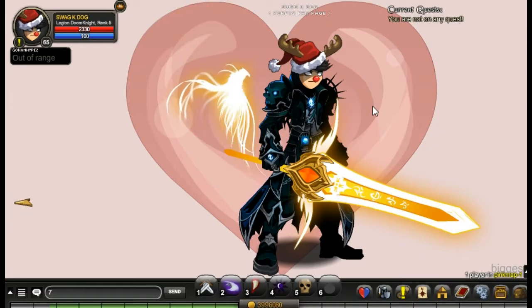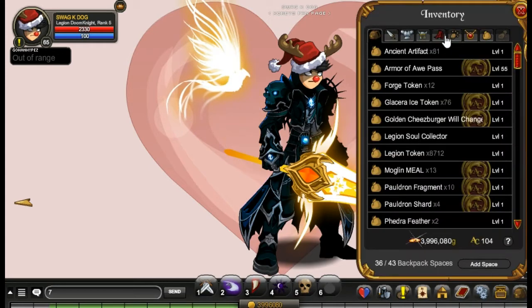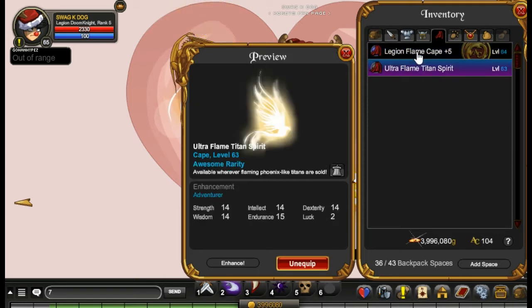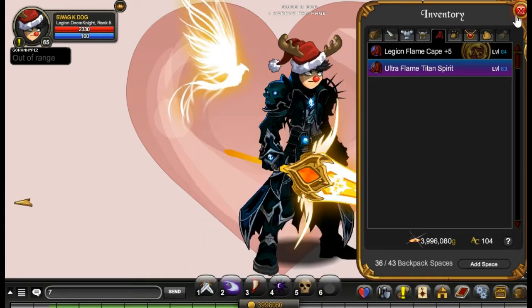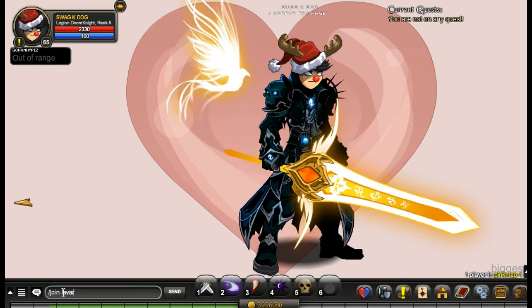All right guys, today I'm going to show you how to get this pet slash cape. It classifies as a cape, so you have to have your capes turned on, which I normally don't. It's called the Ultra Flame Titan Spirit, and you get it at Lava Run, so let's slash join Lava Run.